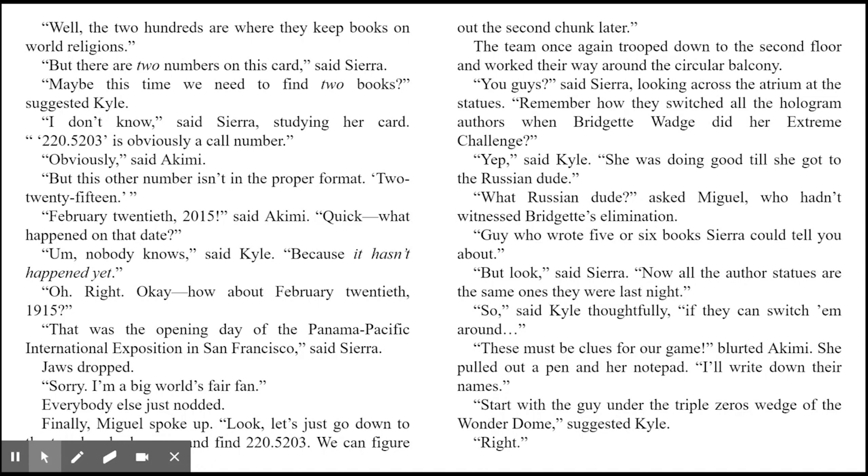The team trooped down to the second floor and worked their way around the circular balcony. Remember how they switched all the hologram authors when Bridget Wodge did her extreme challenge? Now all the other authors' statues are the same ones they were last night. So if they can switch them around, these must be clues for our game, blurted Akimi. She pulled out a pen and her notepad. Start with the guy under the triple zero's wedge of the Wonder Dome, suggested Kyle. Akimi read the labeled pedestals and jotted down all the author names.